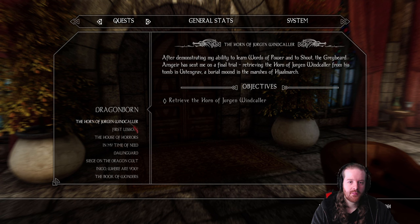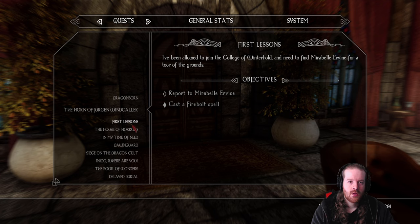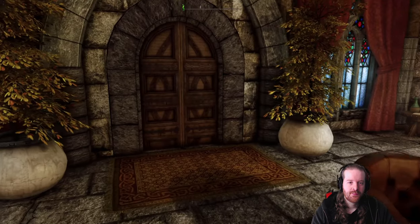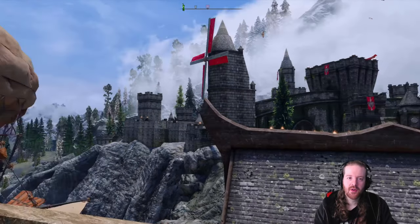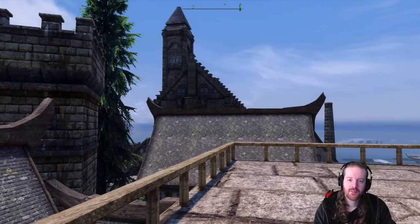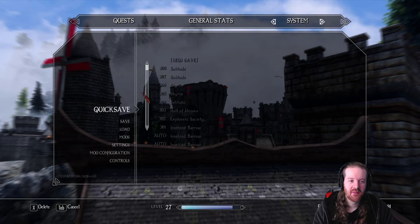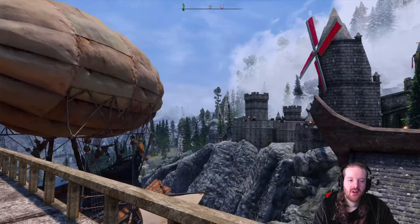I'm not doing Dragonborn yet. It's a Horn of Jurgen Windcaller - I don't really want to do that. Or Winterhold. There's the abandoned house - I can't remember the last time I did this quest to be honest. Maybe we should do this for the Mace of Molag Bal or whatnot. That can be fun. Please no dragons - every time I step foot out the door I'm like, it's gonna be a dragon attack.